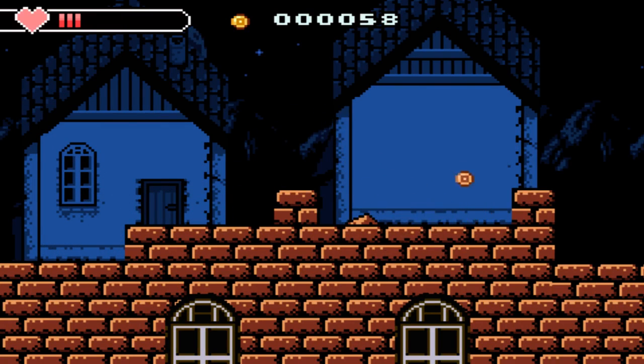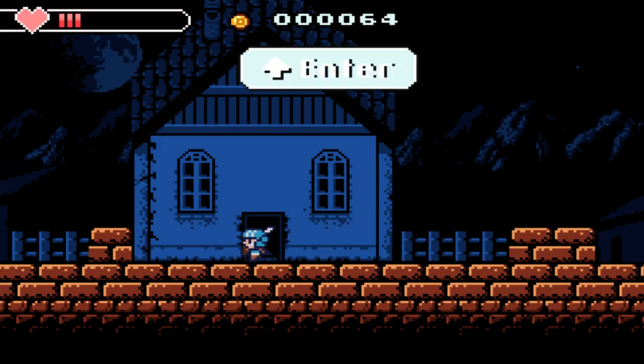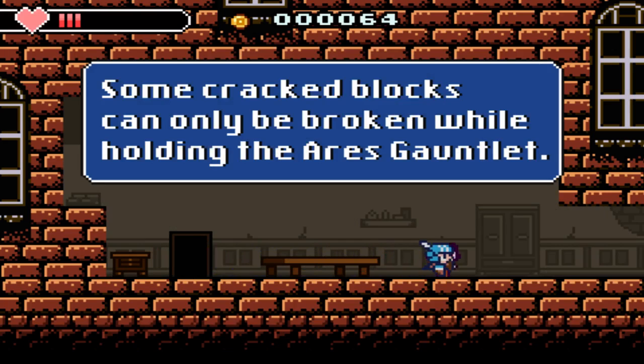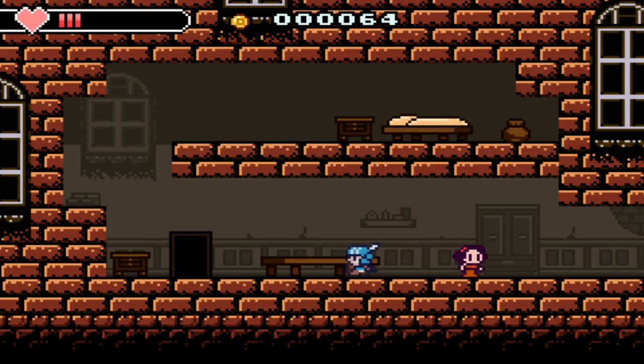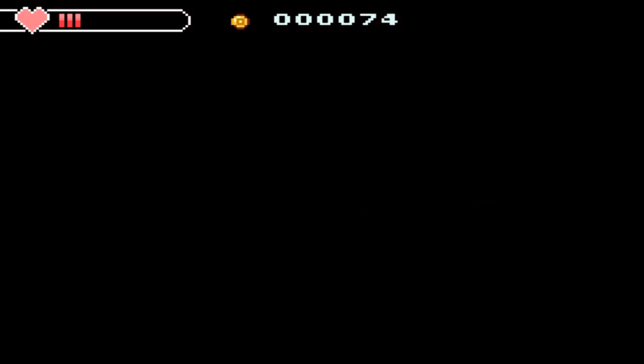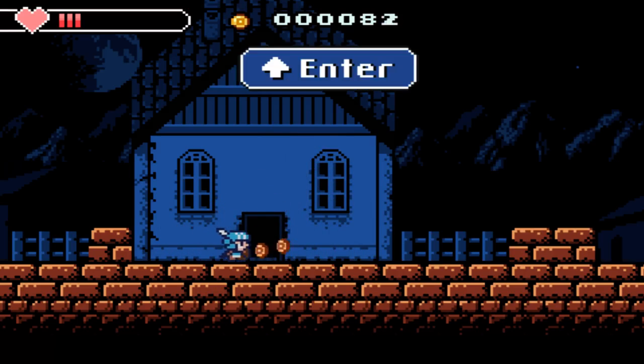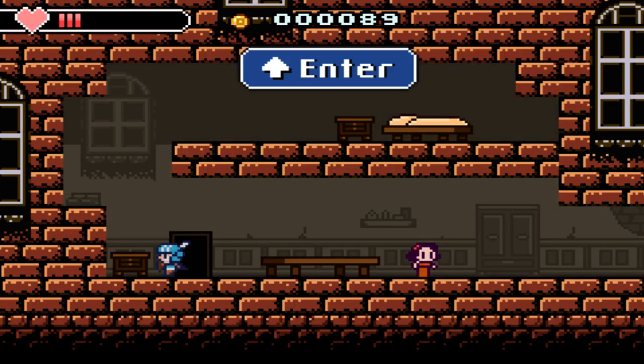Some crack blocks can only be broken while holding some sort of gauntlet. Relics, I believe, are power items. Like if I had the fist relic, I could punch through there and get that bag of money. I'm just going to farm these dudes for now because I want enough money to get this cool sword. We're at 84, I think we need 90.